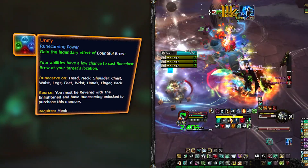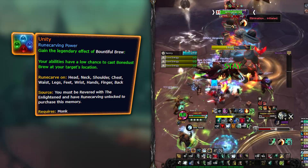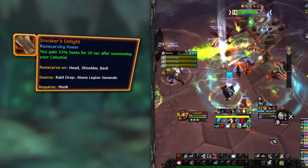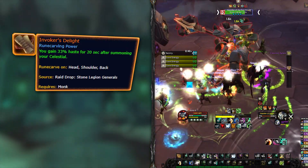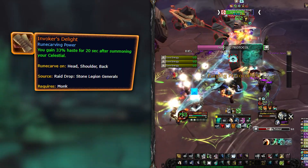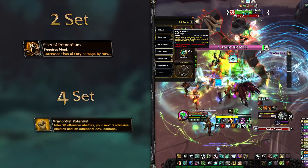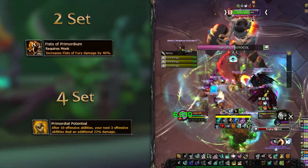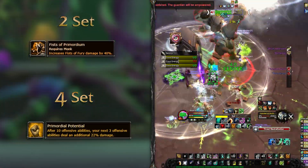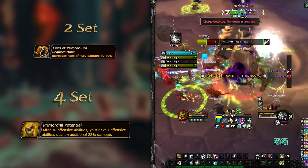At this point you should have access to double legendaries, but if you just came back or haven't done it yet, go get your Unity from Zereth Mortis. The campaign gets you the belt and the reputation unlocks the recipe to craft it wherever you want. This lets you use double legendaries and gives you the legendary power of the covenant you are currently in. Pair this with Invoker's Delight and you will be godlike in every situation thanks to the extra haste buff provided when summoning Xuen. Build your Invoker on your cloak, as this season you will most likely want the head slot for the tier set bonus. Tier sets are still in play — the two-set bonus, Fists of Primordium, increases the damage of Fists of Fury by a lot, making you not want to interrupt it anymore. As for the four-set Forcep Primordial Potential, this increases the damage of your next 3 offensive abilities by a decent amount after using 10 other offensive abilities — hard to track, so you will most likely need a WeakAura for it.